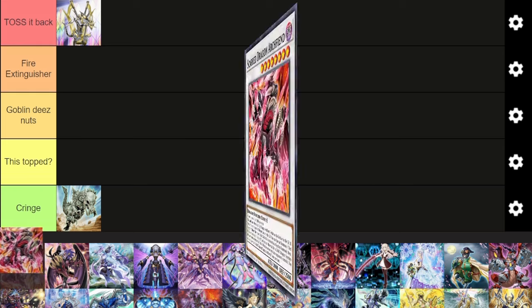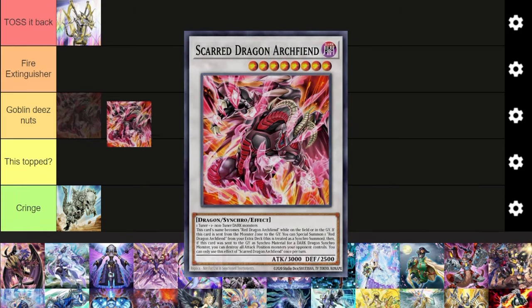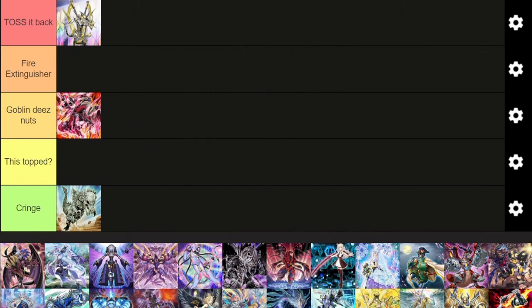Next up, we have Red Dragon Archfiend. I think it's all right. If you add Bystials, Bystial Red Dragon Archfiend is actually very strong. It's a really good synchro combo deck. It's really good with a lot of engines. Even if you want to count Resonators in this, Resonators work very well with stuff like Horus.